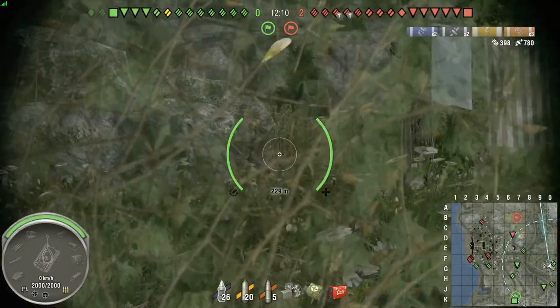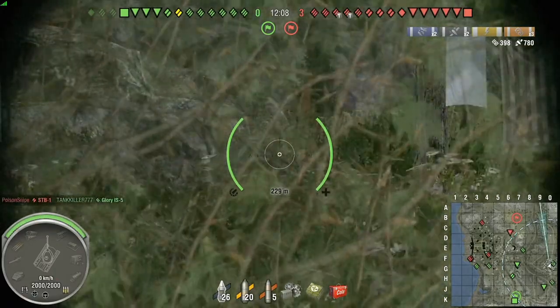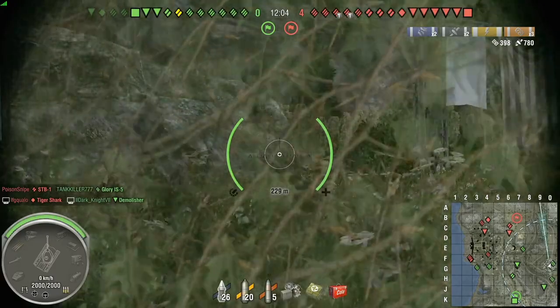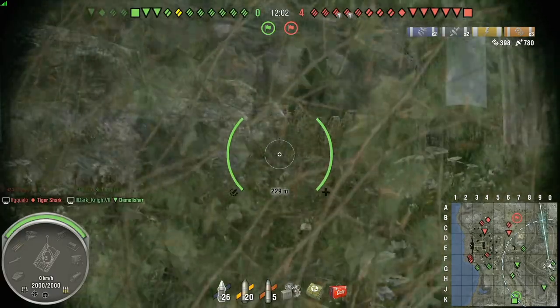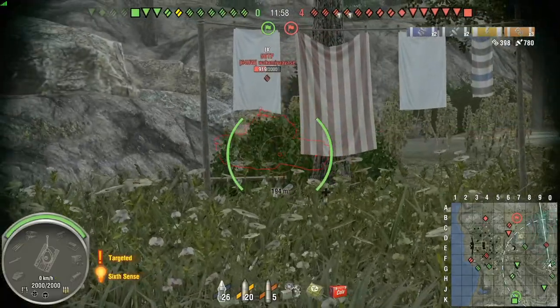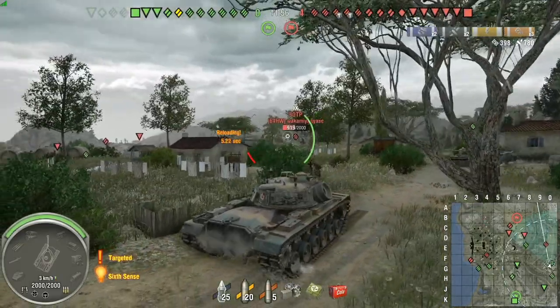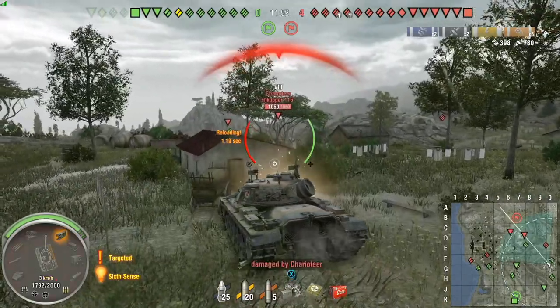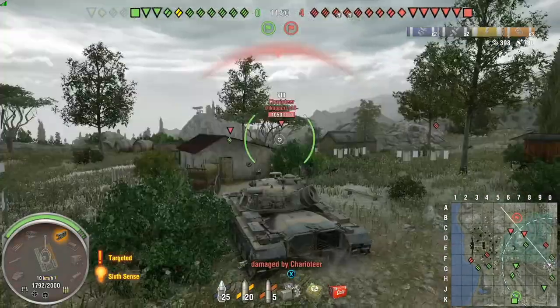Don't want to get too aggressive right away — you can run into a lot of problems, especially since we don't have many guys at the top left. As you can see, we have a tank destroyer, two heavies, and down low we have a pretty good push going. So far we're evenly distributed. If one side falls, both sides will fall.